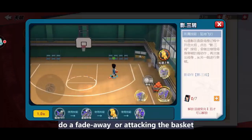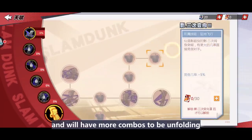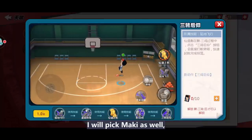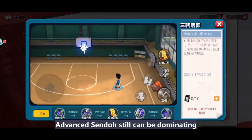The most complicated crossover move is using two drives plus ulti plus one more drive, then do a fade away or attack the basket — meaning five or more buttons must be pressed with correct timing. This requires player skill and will have more combos to unfold. If I am the rival team, I would pick Maki to stop his triple move.